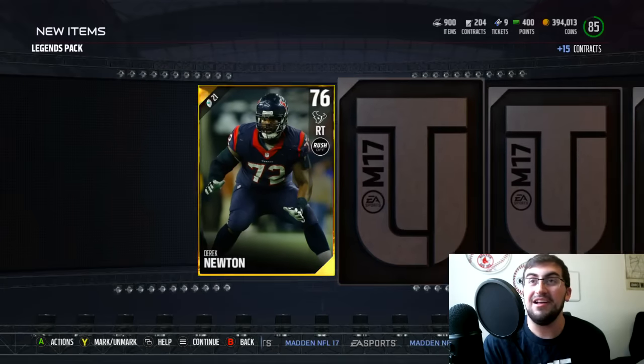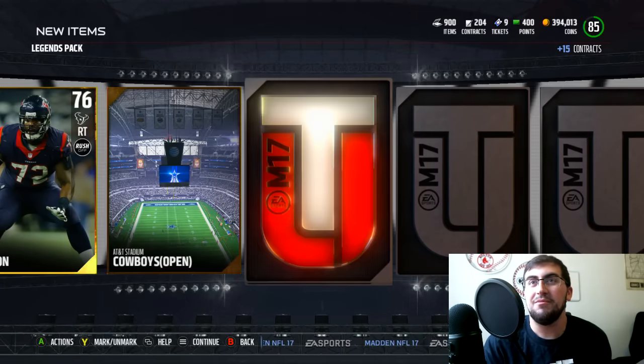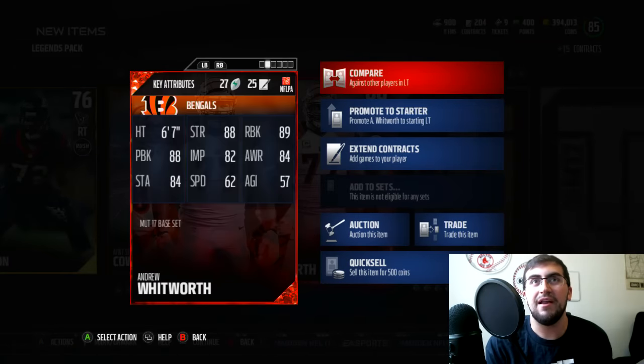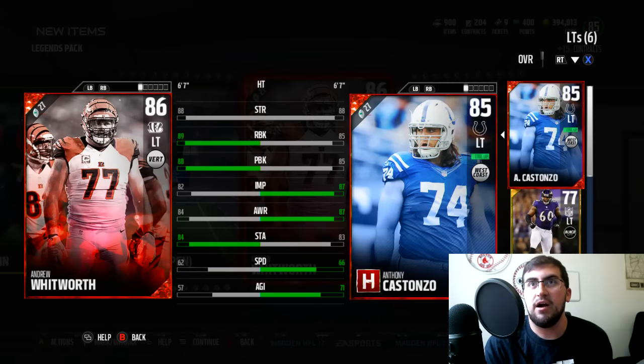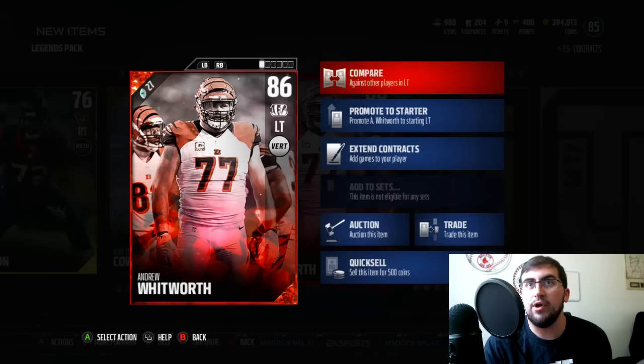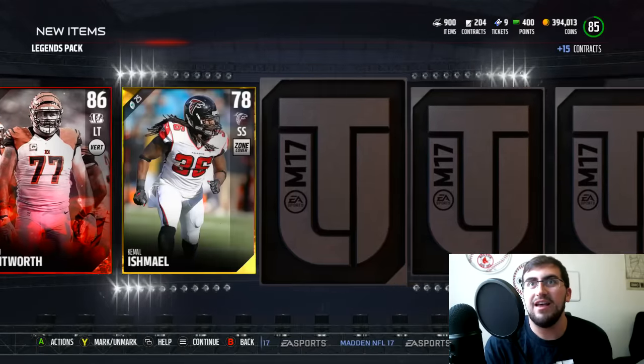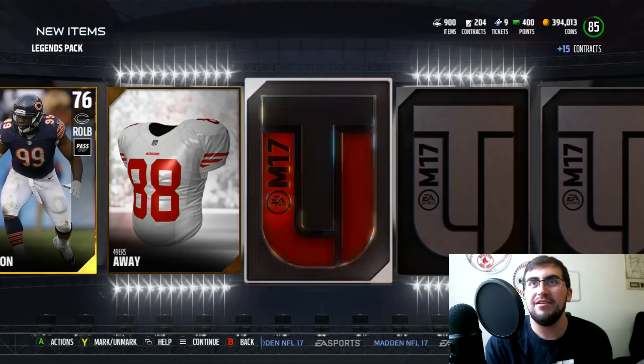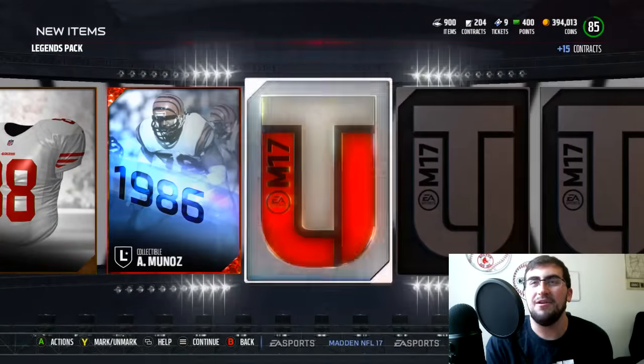We got our final legend pack right here. One more clutch elite pull — if it were a legend we'd be freaking out. Elite right here — and we get Andrew Whitworth. 86 overall left tackle. 88 strength, 89 run block, 88 pass block — very balanced. Got to be one of the best left tackles in the game. He's definitely better than Costanzo — tied in strength, better in run and pass block, just a little bit slower. Whitworth looks real good. We got a couple more chances at more elites, maybe even Charles Haley — that would be absolutely disgusting. Elite right here... it's a collectible, of course.